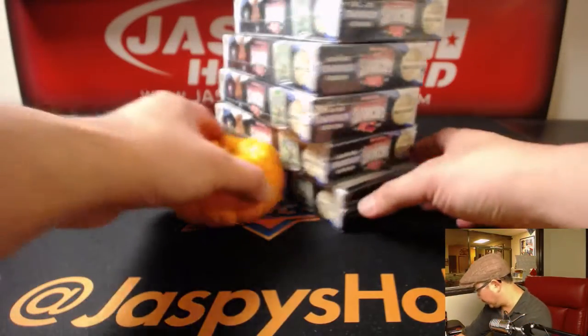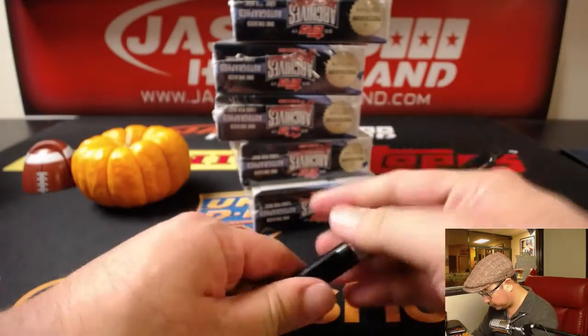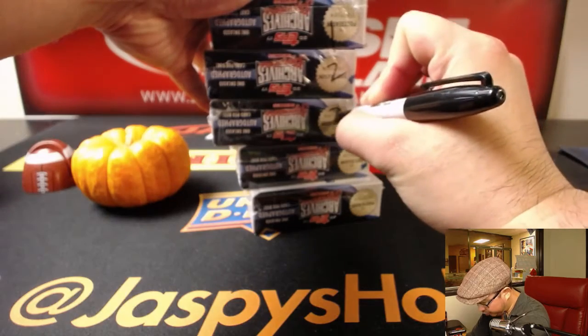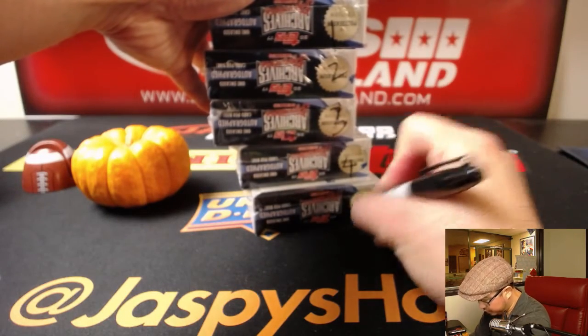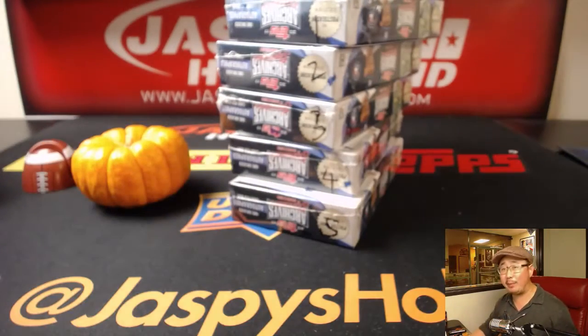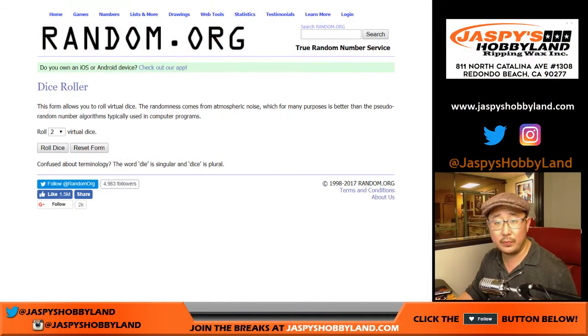There are the boxes right there, so what I'm going to do is I'm going to number the boxes first, and then we'll randomize names — that's a three. Randomize names, randomize box numbers, and we'll see what box you get matched up with. We'll pop them open and we'll see what monsters you can get. All right, here we go. Let's roll the dice for break 16.